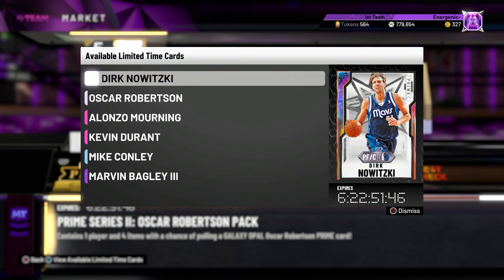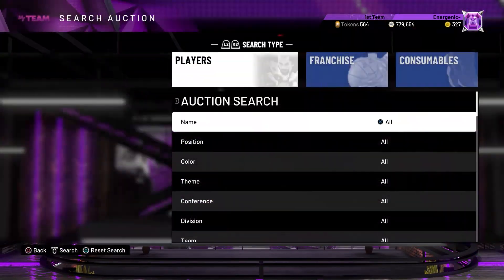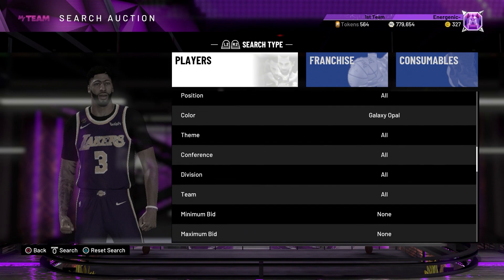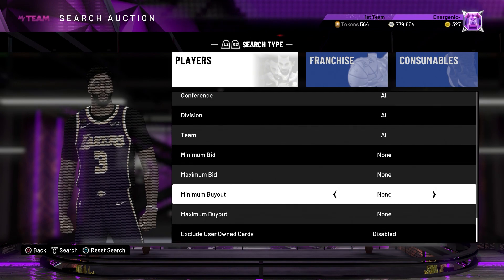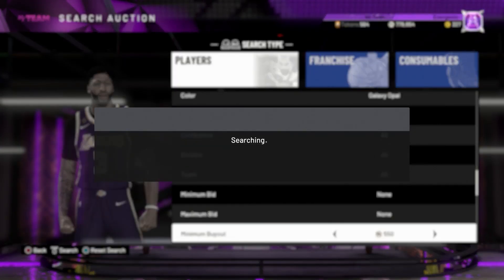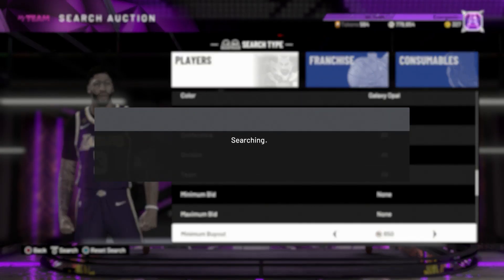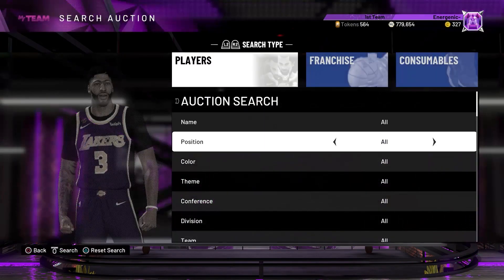Let's get straight into this. We're going into the auctions. For the first snipe filter, the Opal filter is still probably one of the best ones. Just set Opal filter with minimum buyout 500 and you can see the new cards that just came out along with all the old Opals. The only thing is AI Iverson is on this filter.